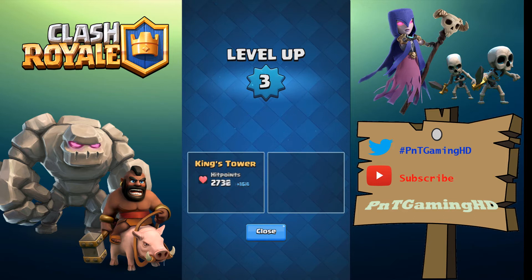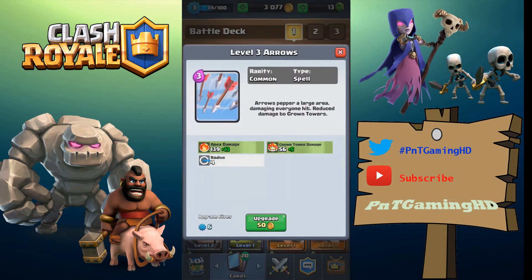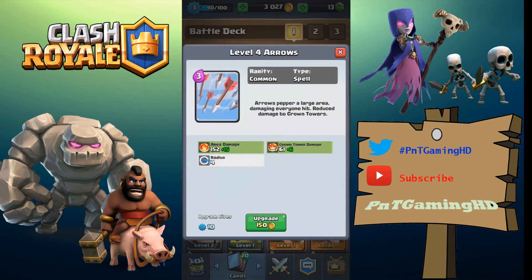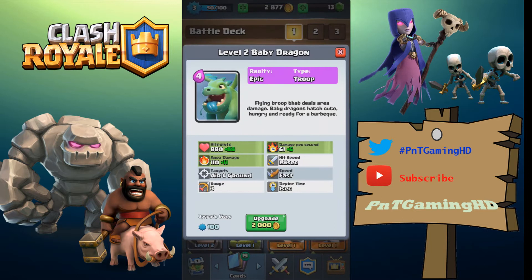I'm going to upgrade the baby dragon to level two. We leveled up — I'll screenshot that. Level three, and I'm going to upgrade the cannon because we need it. I can upgrade quite a few things in this deck now. I'm upgrading the arrows too, though they don't do damage to minions. I need to watch the XP so we don't level up, and when I make a clan I won't donate.